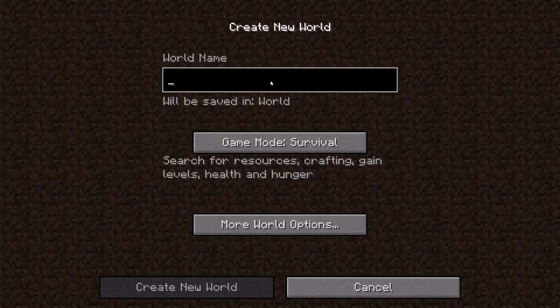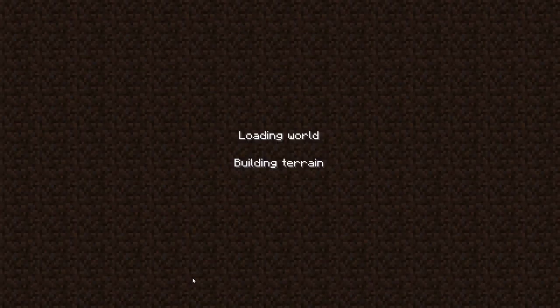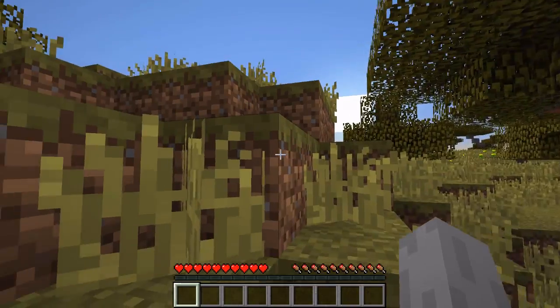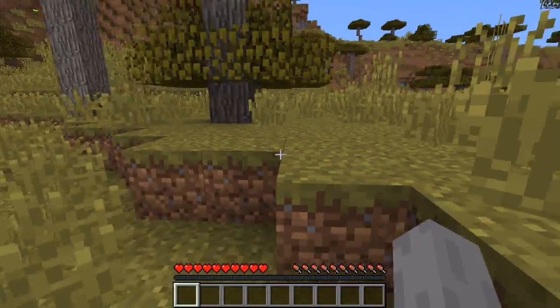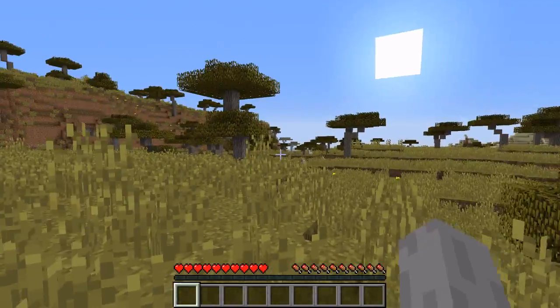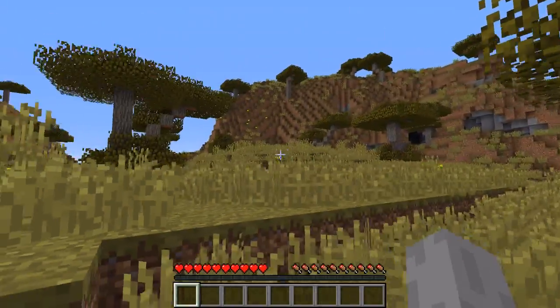Alright, so this is going to be our second attempt. Benjo Plays 2. Yeah, let's try it. Here we go, second world. Let's take a look at the coordinates. I want to know — it's a savannah and I know the coordinates of where I spawn. Okay so this is our new single player world. It's a savannah. That's pretty cool. It's pretty flat.